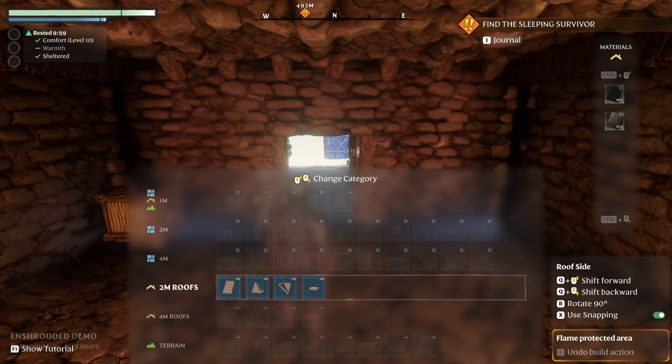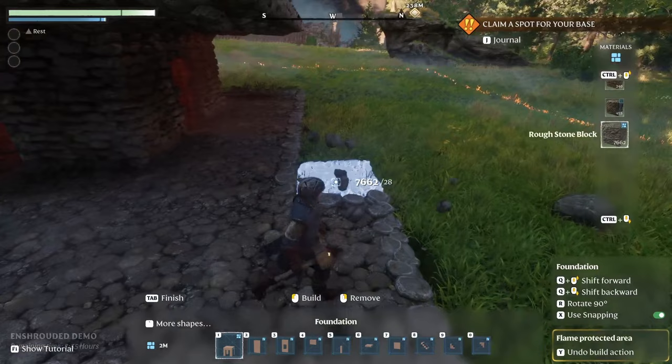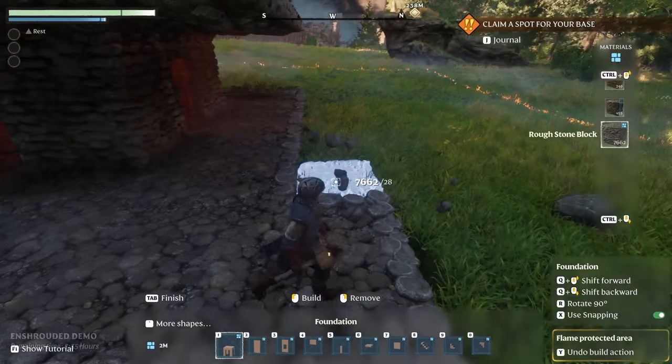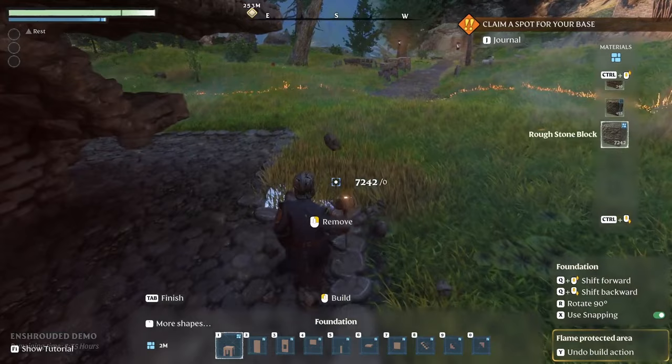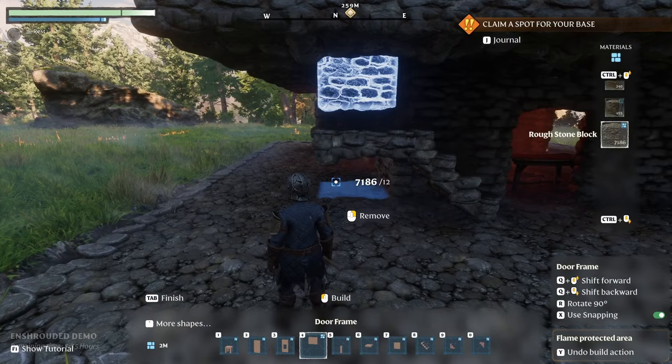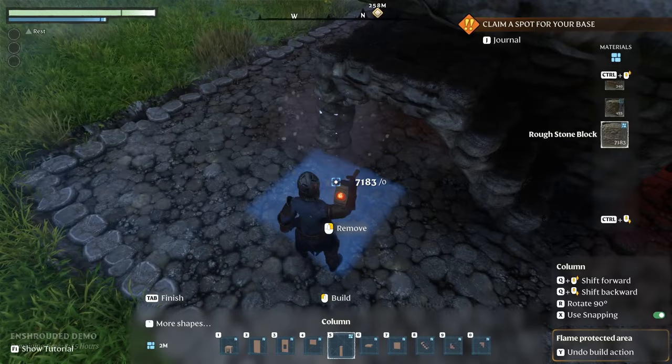On the right-hand side of the screen you can see different materials. Right now I'm using the rough stone block, but there are other materials available as well — wood-based products or different stone types. That panel allows you to change the look of those different building pieces depending on the blocks you have available. To switch between different styles, hold Ctrl and scroll up and down with your mouse wheel.